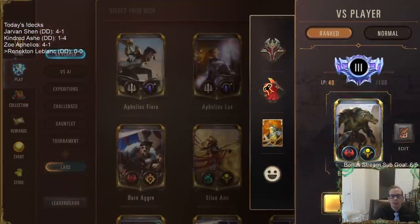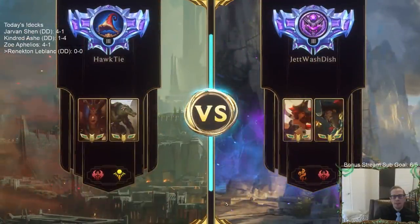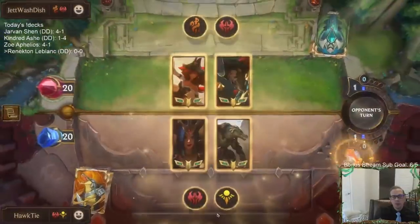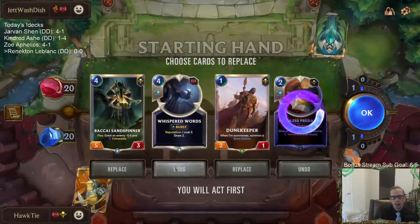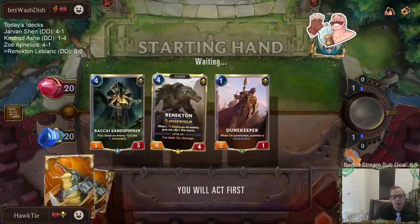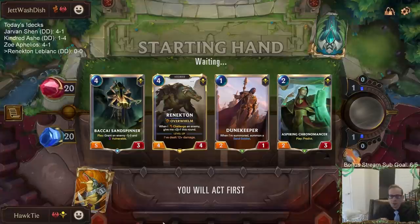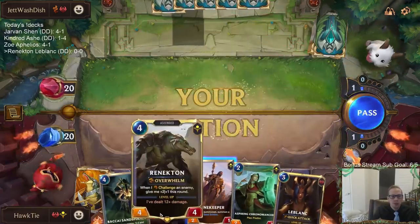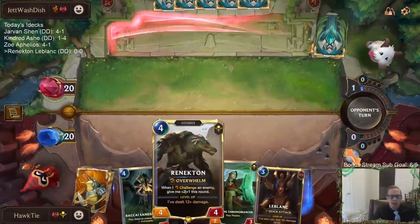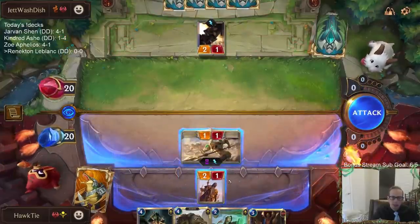Let's go ahead and try some Renekton LeBlanc. Playing some aggro. Opponent is Misfortune Gangplank. I'll keep the other two. Good little curve out here. We have the attack token on the odd turns, which is nice with this combo. We can play Sandspinner on turn four on their attack turn, give something Vulnerable, then play Renekton on turn five and attack with Renekton. This is just a good hand, good curve out.